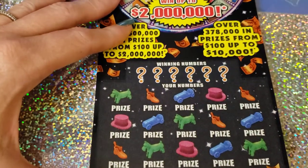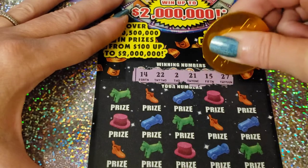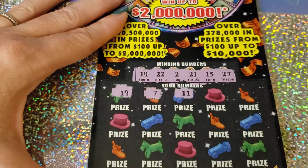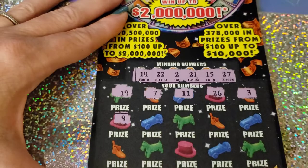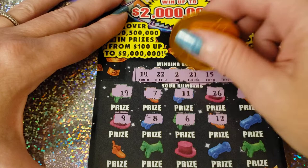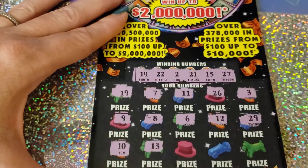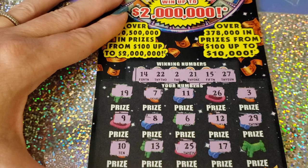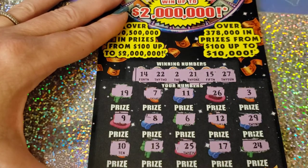Alright Mermaid, pull through here. Ticket 23. We've got a 14, double deuce, a single deuce, 21, 15, and a 27. 19 — we needed that on the last ticket. 7, 11 — we needed that on the last ticket too. 26, that's a John Neighbors. There's another John Neighbors. 3, 9, 8, come on Monop. 6, 12 — it's backwards up there. 29, 10, 13, 25. NES is 17 — we needed that on the last ticket. And a 24. No dice on that.